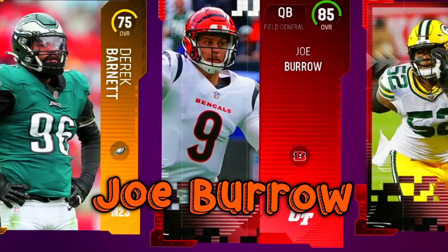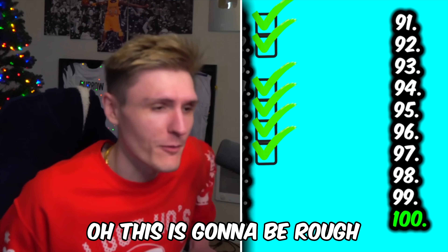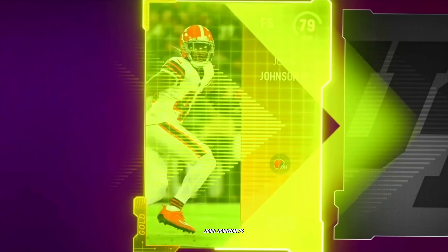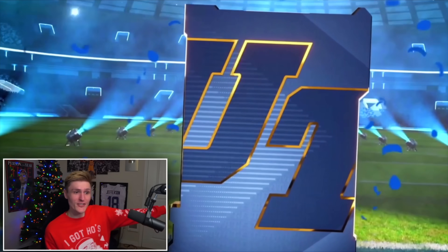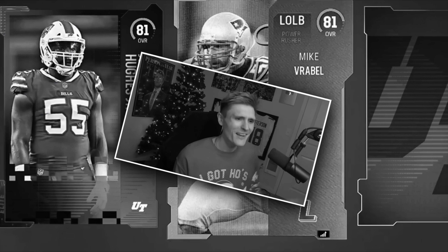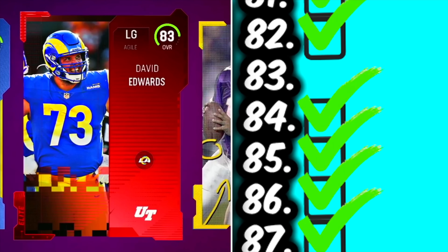Is Joe Burrow at least a 95 or above? I would feel he's close — he's a 91. This is going to be rough. Pro game day pack. John Johnson — 79, we don't need that. Legend — 94, 81 Dante Culpepper. Justin Reed — we did not have an 83, so that's a dub right there.